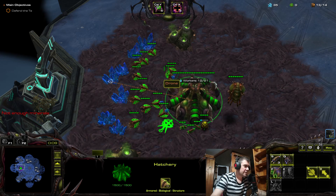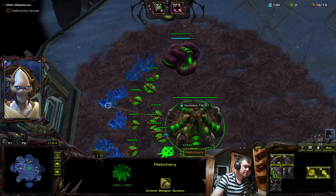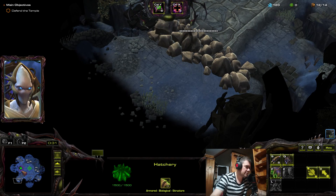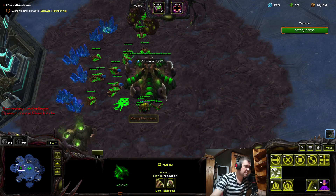Here we are on Temple of the Past. This map is specific for Abathur because you cannot get early biomass by luring — first we need to clear this, and then there are bunkers, cannons, or spine crawlers, so no units to actually lure. I'm gonna show you now how you can get the biomass the fastest way.